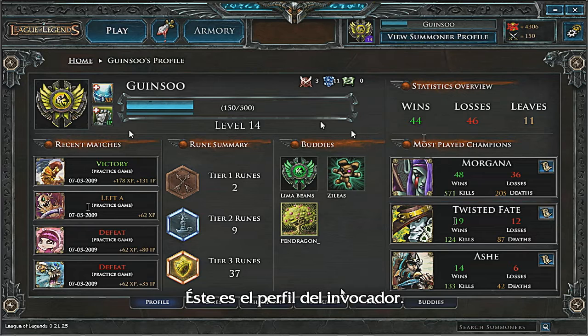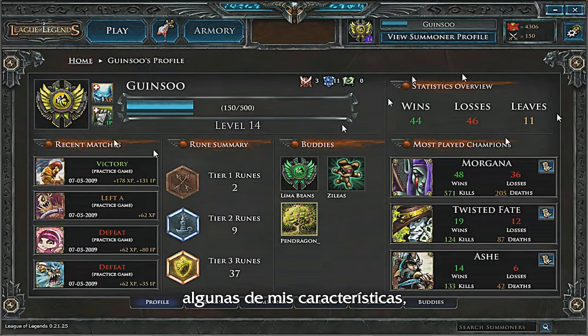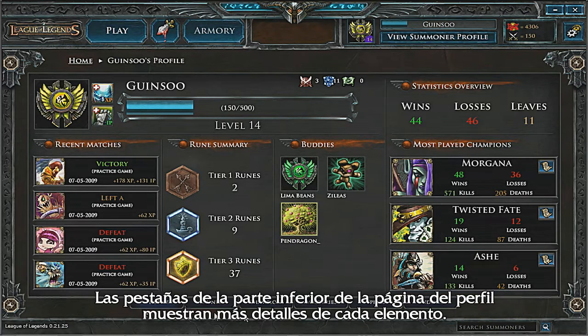Here is the summoner profile. You can see highlighted my summoner level, some statistics about me, my recent match history, a summary of my runes, my buddy list, and some popular champions. The tabs you see on the bottom of the profile page show more details about each of these things.